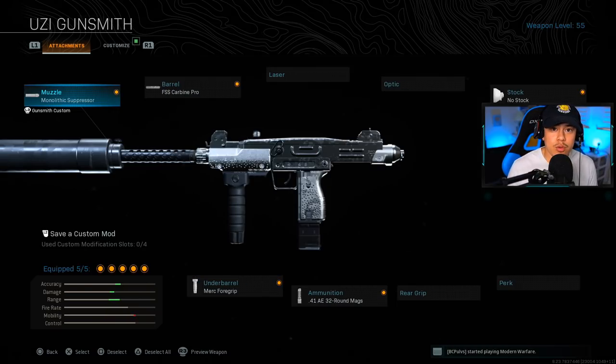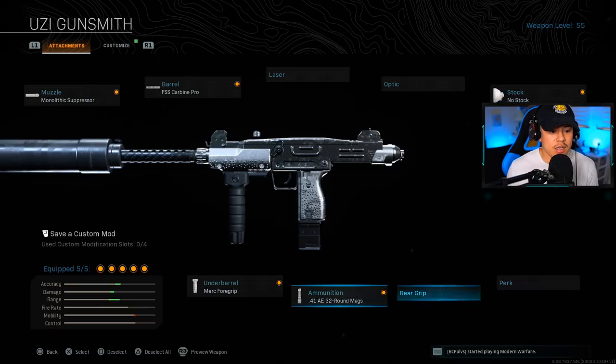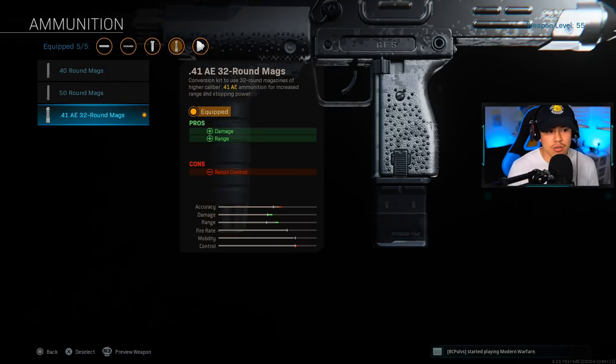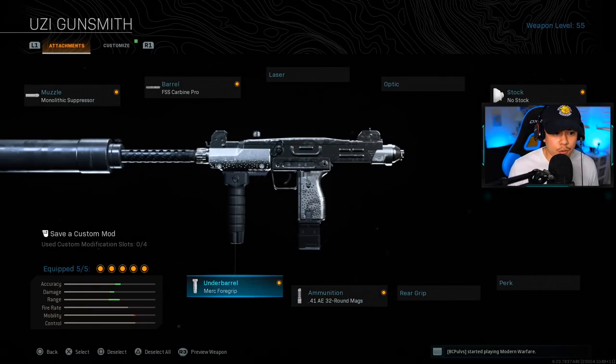For those who want to go the Uzi route instead of the MP5: muzzle is the Monolithic Suppressor, barrel is the FSS Carbine Pro, stock is No Stock. The key attachment that people overlook is the .41 AE 32-round mags — this completely transforms the Uzi and makes its time to kill super competitive with the MP5, while also offering more range. Underbarrel is the Merc 4 Grip.